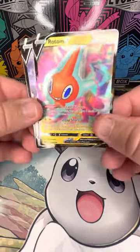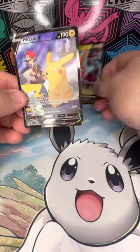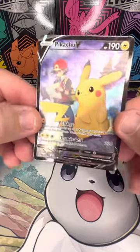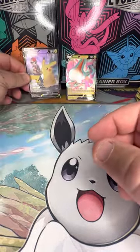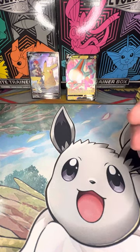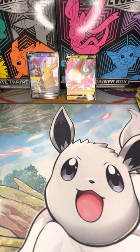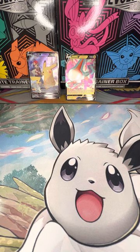So we only got the Rotom V and the Pikachu V from the Trainer Gallery. Obviously sleeve boosters are not the way to go, but I will definitely take those two pulls. That will do it for today's video. If everybody could do me a favor and comment, like, and subscribe, that would be greatly appreciated, and I will see you on the next one.